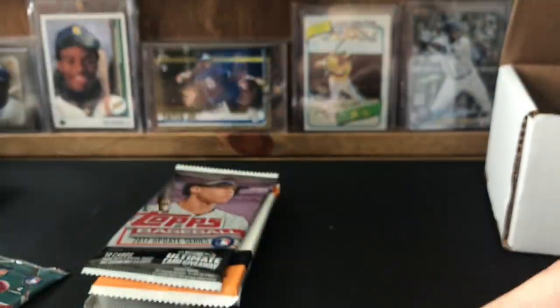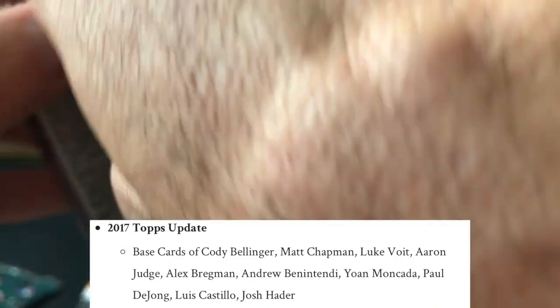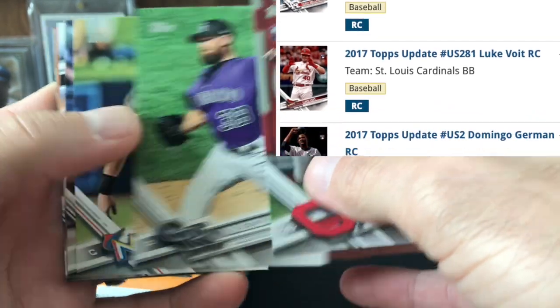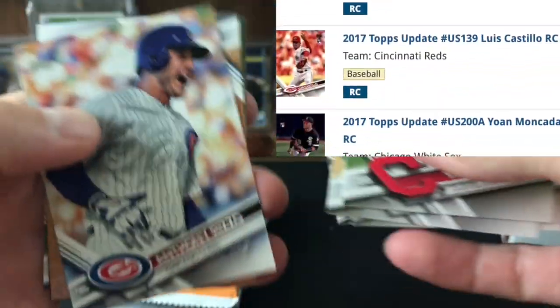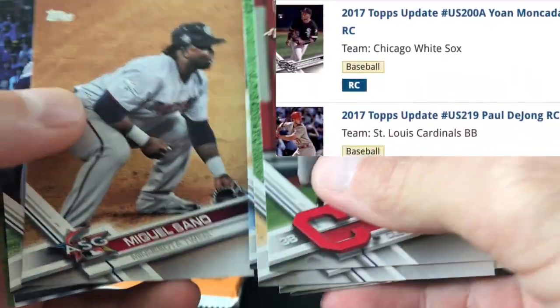The Seager — we'll do a recap on that. So 2017 Topps Update — I go Matt Chapman, Luke Voit, I don't have those guys. Seconds — Diaz, Diaz done. Anthony Rizzo. Miguel Sano.